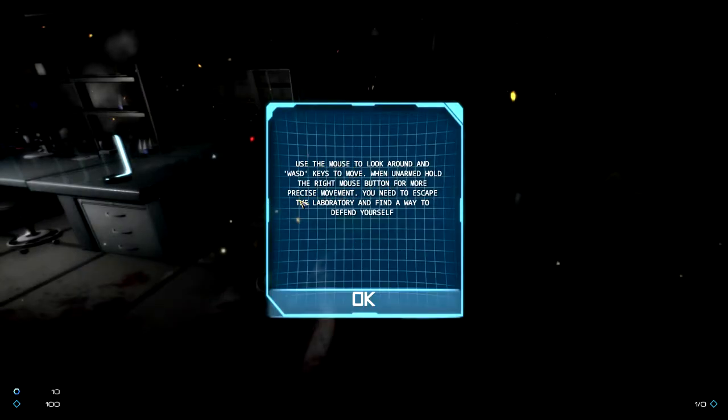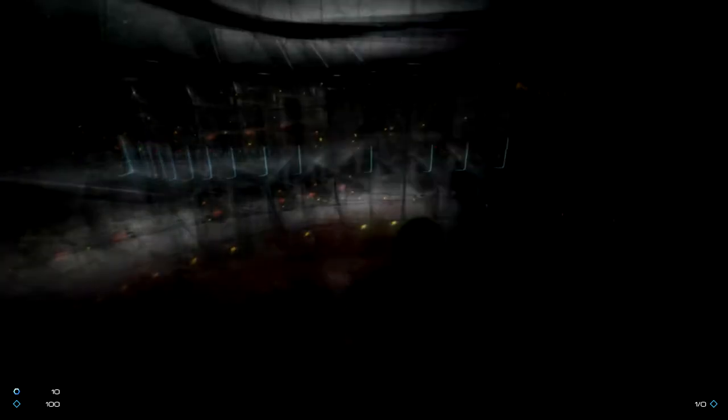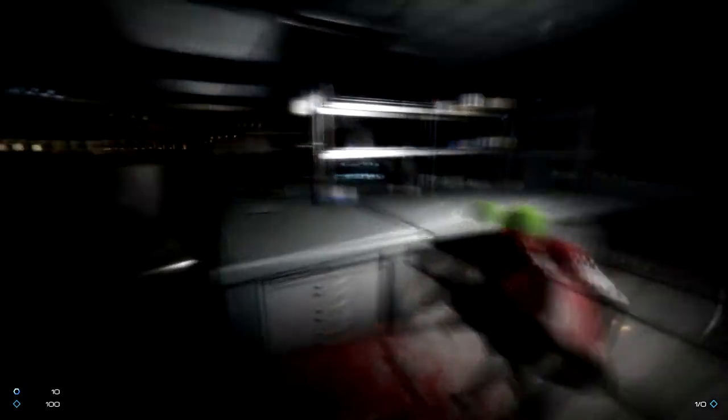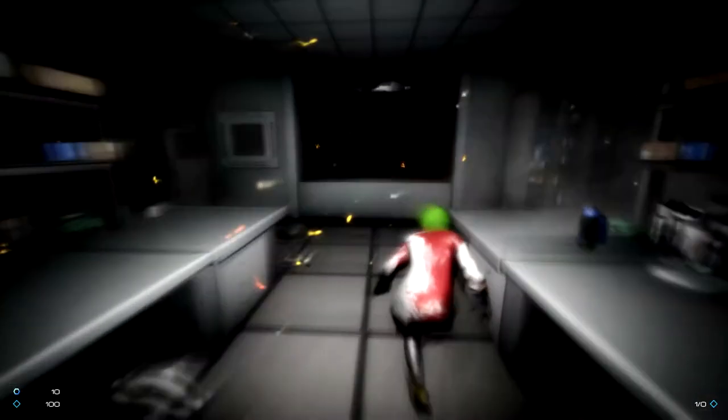Use mouse to look around and WASD keys to move. When unarmed, hold the right mouse button for more precise movement. You need to escape the laboratory and find a way to defend yourself. I'll move in — quite slowly. You appear to be covered in blood.